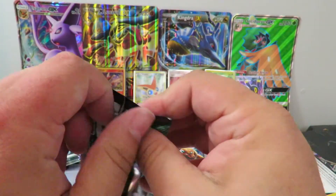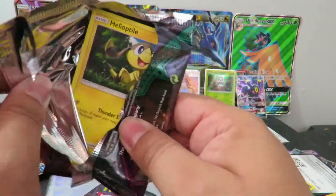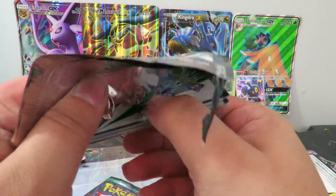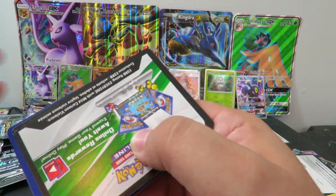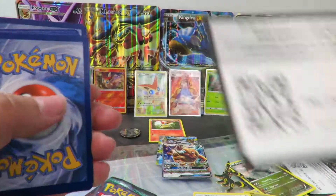This is already a way, way, way better pull than last week. Even though I'm dumb and forgot to start recording my face camera — oh my God, that is a white code card. I wasn't even paying attention. There you go — I pulled an Ultra Rare, so there is your code card.